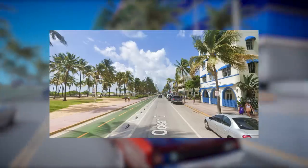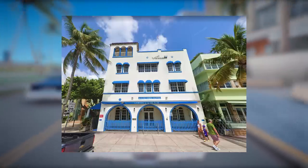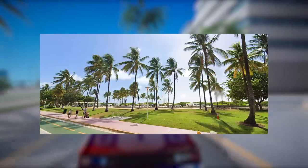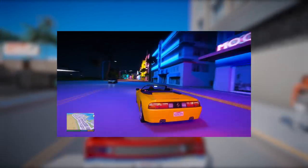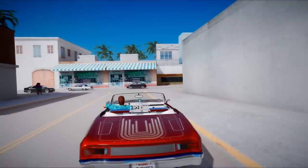Continuing down Ocean Drive, we come across another notable property called Shore Park Hotel. Situated just a couple of blocks away, this location offers breathtaking views of palm trees. With its prime position, it's highly likely that the entire street will be adorned with vibrant neon lights during the nighttime, reminiscent of the iconic Vice City atmosphere.